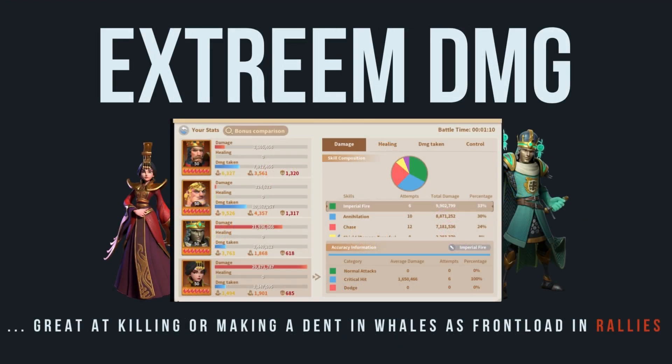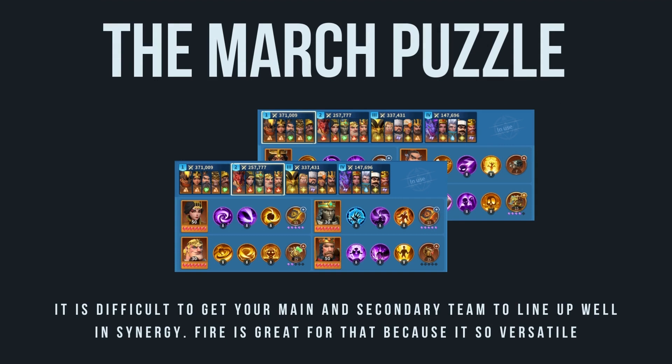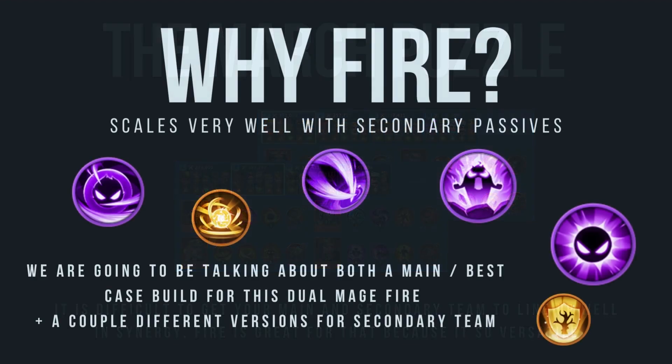Fire is an excellent choice for a secondary team. Obviously your main march is the most important, and I'm going to do a main march version as well. When we get into the actual build passives, I'm going to cover the absolute best passives you can have — which would be the ones for your main — but I'm also going to cover the secondary passives for if you run it as a secondary team.